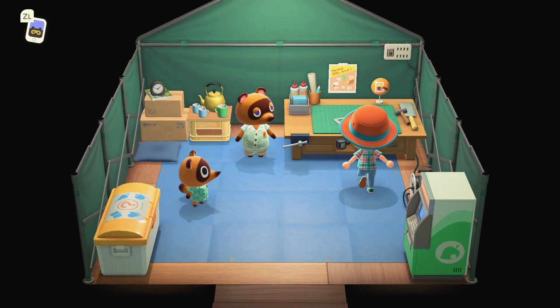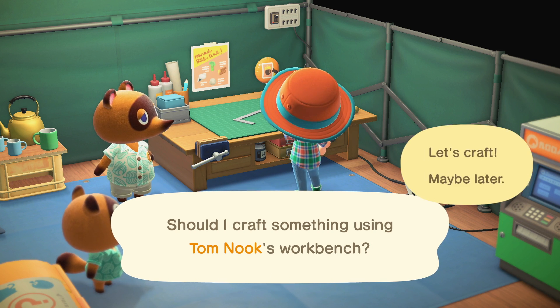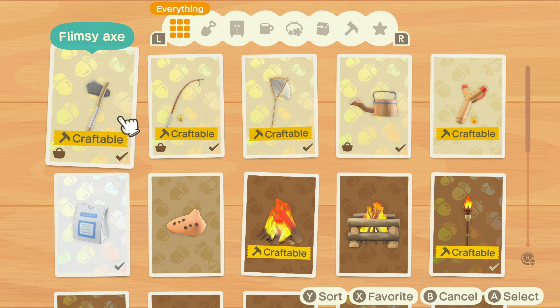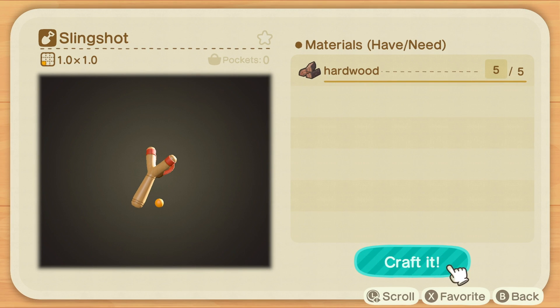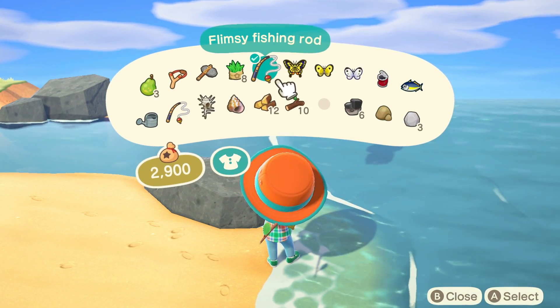You'll just need five hardwood to be able to craft it. If you haven't got that, you'll need to go and chop down a few trees. If you don't have the axe to be able to chop down any trees, you can check out the video above to see how you get the axe. But as soon as you've got all the materials, you can come into the crafting table, choose slingshot and craft it.